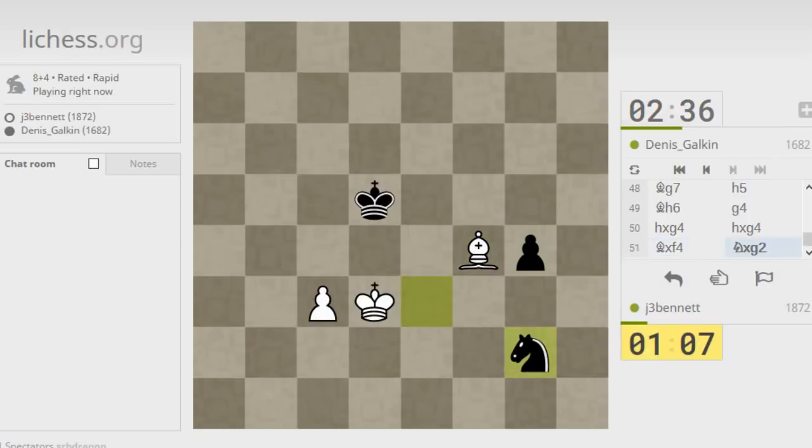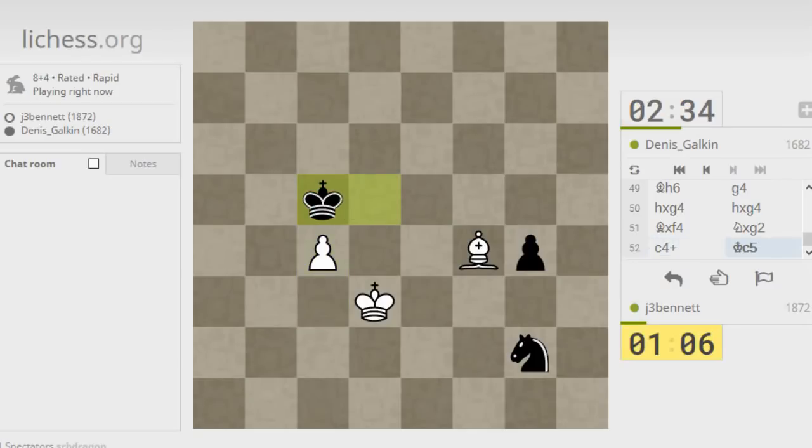We're down to just one bishop and one knight. Let's throw in a check here. If I check here to drive his king back and he takes my pawn, I take his pawn — it's going to be a draw, but I don't think I have anything better.